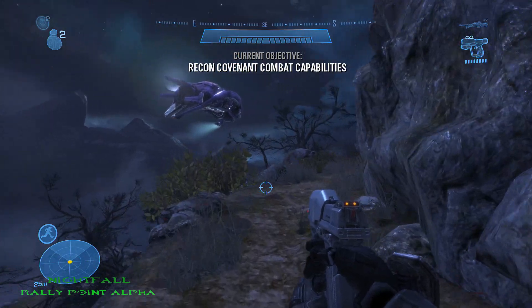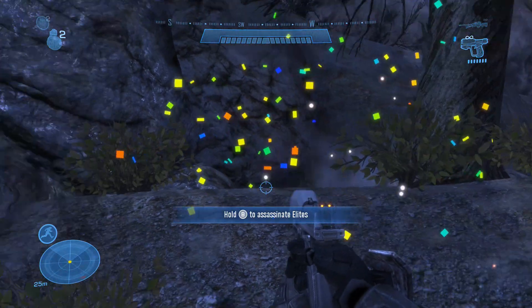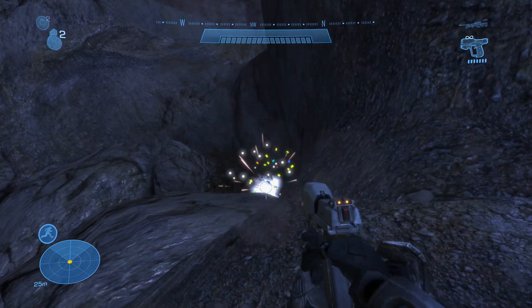The first MOA in Nightfall is located right at the beginning. Once you take out a couple grunts and the Elite, you'll see it right there next to a troop. The second MOA is located not too far from the first. Once you get into the next section where you encounter the enemies, you'll see it right there behind a tree on a rock.